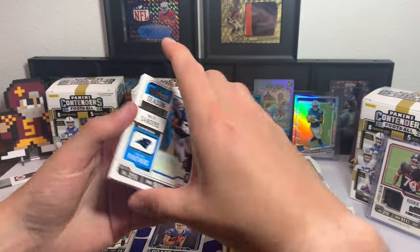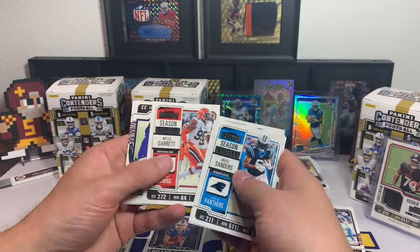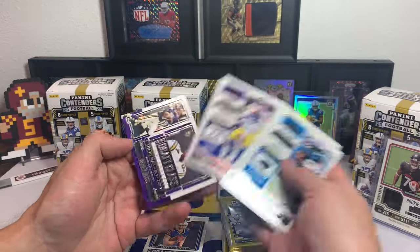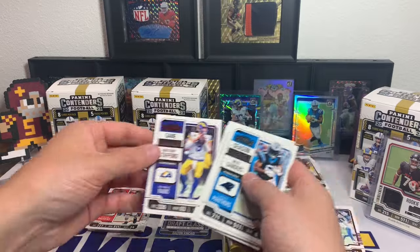Pack two: Miles Sanders. We have not got the rookie tickets yet. Darren James Jr., Brian Robinson, Kenny P, Miles Garrett, Harrison Smith. That is a Matt Stafford Game Ticket Red, and a Draft Class Randy Moss.